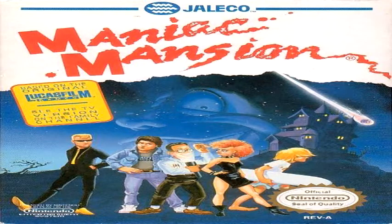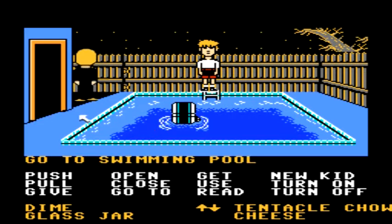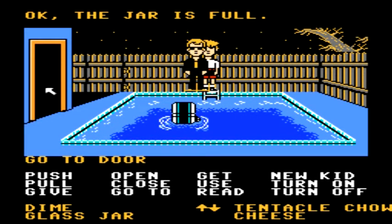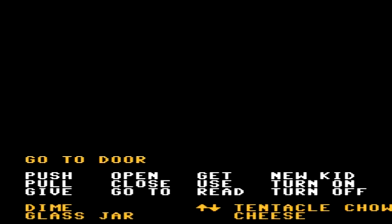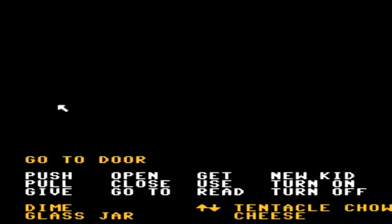Now I'm going to show you my two personal favorite single character deaths in the game. What you need for this death is to have the glass jar — that's all you need. Go ahead and use the glass jar in the swimming pool; it will fill with the radioactive water. Then you want to head back to the kitchen area.